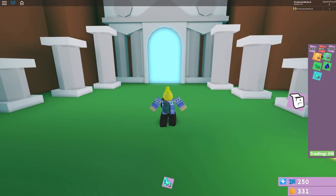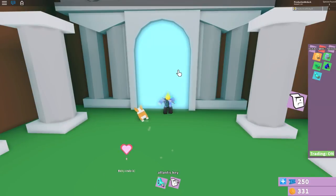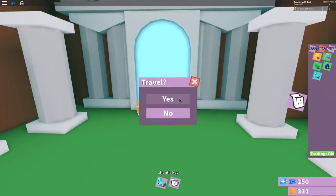When you're down here, just equip the Key of Atlantis — again if you don't have this you have to follow my other tutorial — then click the gate and press yes to travel and enter Atlantis.